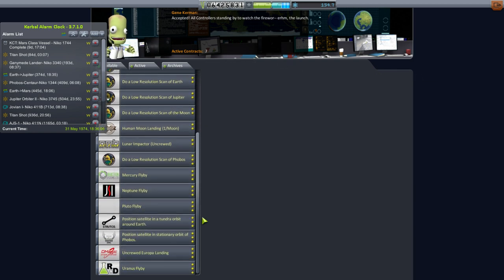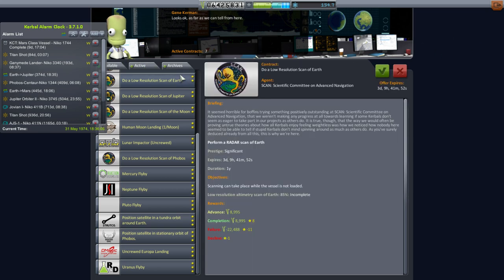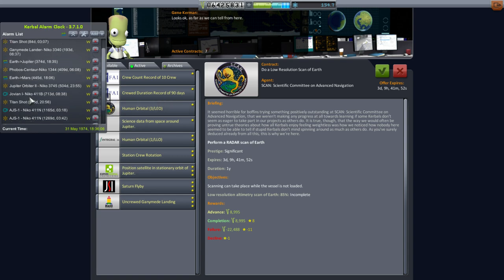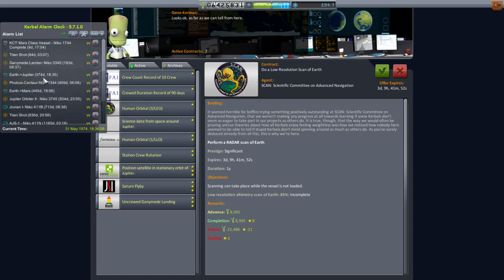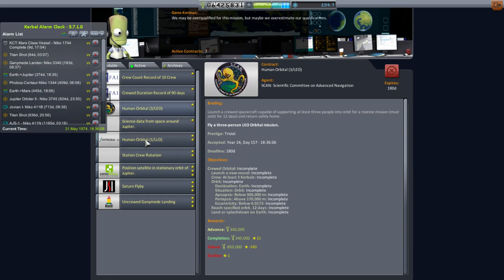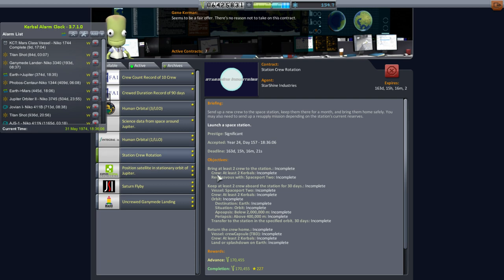Next time we will use the vehicles I showed off today — they will have been built and we are going to do Earth and moon missions for a while. Occasionally we'll have to pop over to check on interplanetary probes and make sure they're alright, but we've got a long list. The next set of probes will be on the Earth-to-Jupiter transfer window in 374 days. The contracts for the human orbital, moon orbital, and crew rotation all need to be completed before we get to the next Jupiter set of missions. Thanks for watching — if you enjoyed this video please press like, leave comments or suggestions below, and I'll see you next time.